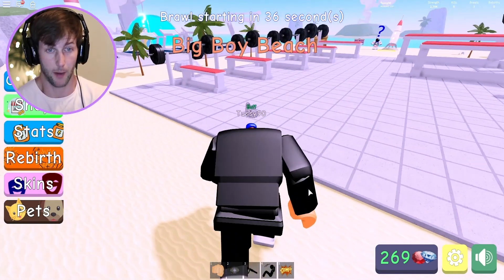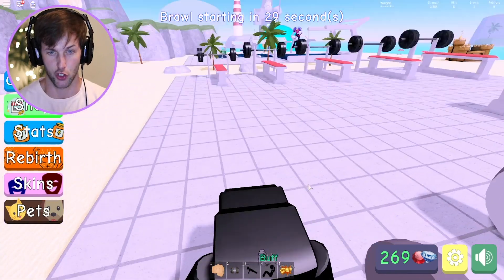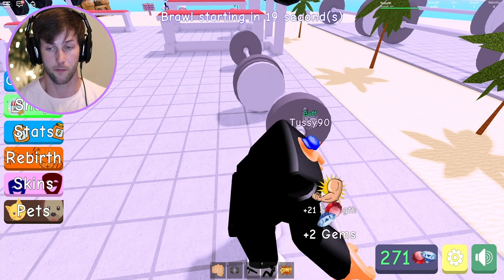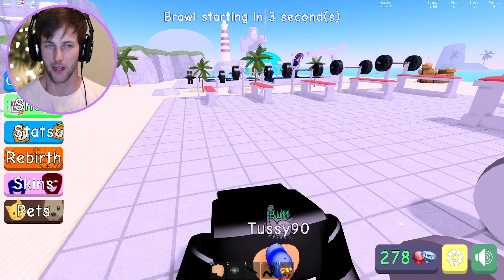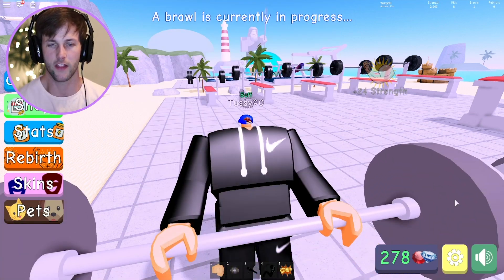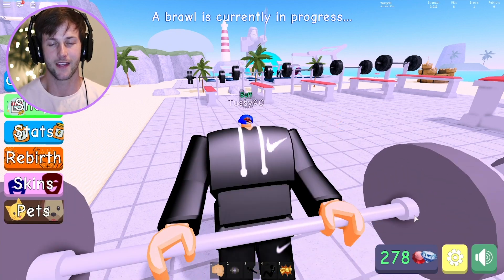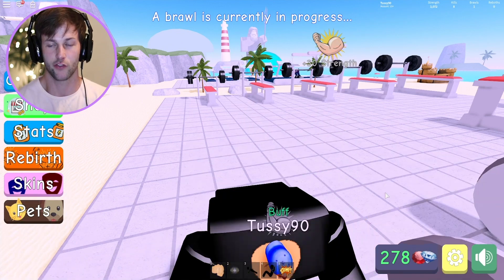I'm literally wasting time because I didn't know how to play the game, but now I understand. Big Boy Beach baby! Look at those weights — your boy is deadlifting 2,000 pounds and getting one and a half times the strength. Now I think I'm gonna be the biggest and strongest bodybuilder on the beach. The big dudes were hanging out at the weaker beach because everyone's so small and easy to kill. Look how fast your boy's strength is going up!